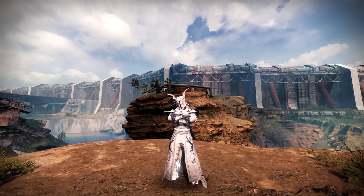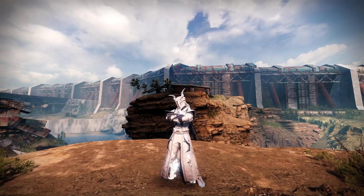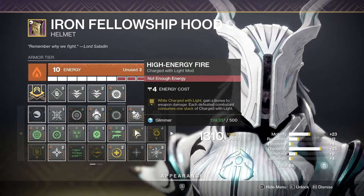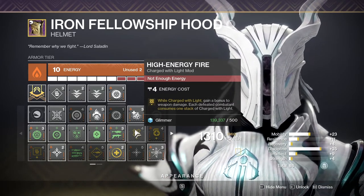What is going on gamers? Laz here, and today we're going to take a look at the mod High Energy Fire and figure out if it has a place or not. High Energy Fire — what do we know? It's a Charge With Light mod that was introduced in Season of Dawn.